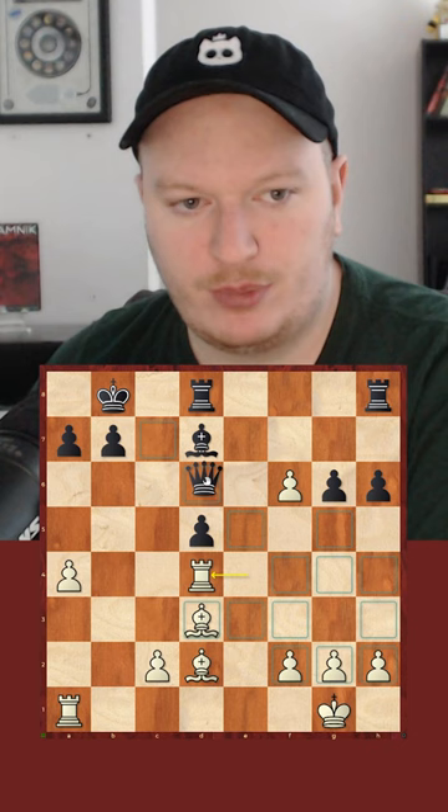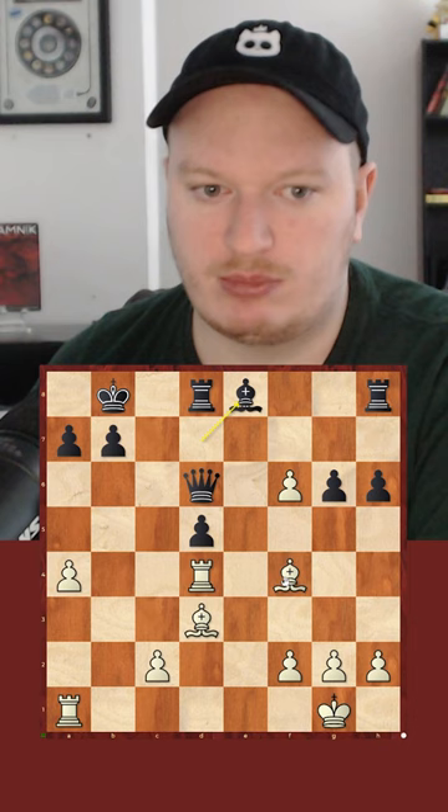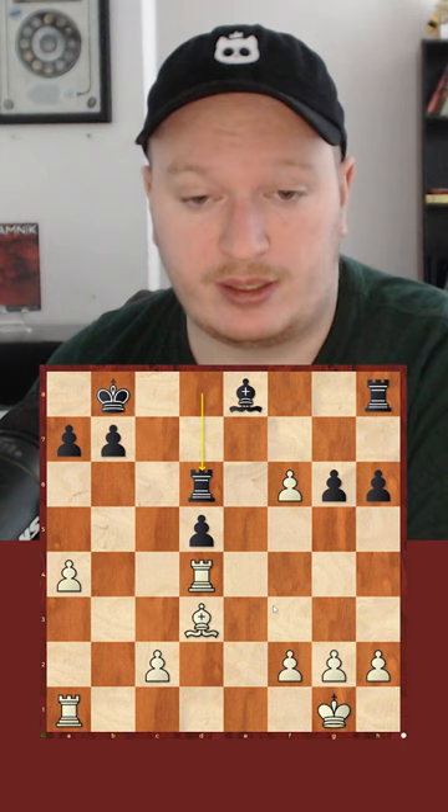For example, queen to d6, bishop to f4 — and what you probably should do at this point is play something like bishop e8 and just accept that you're a pawn down and probably going to lose this game, because you're playing against Fischer.